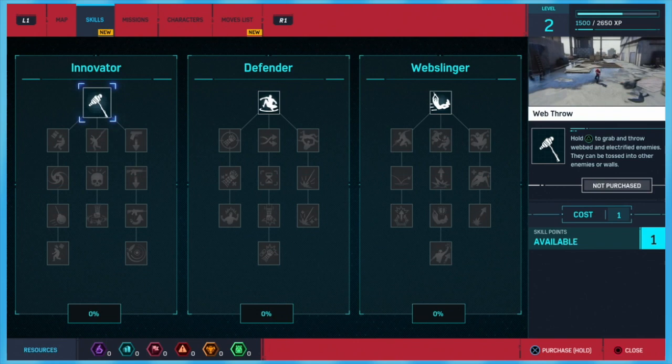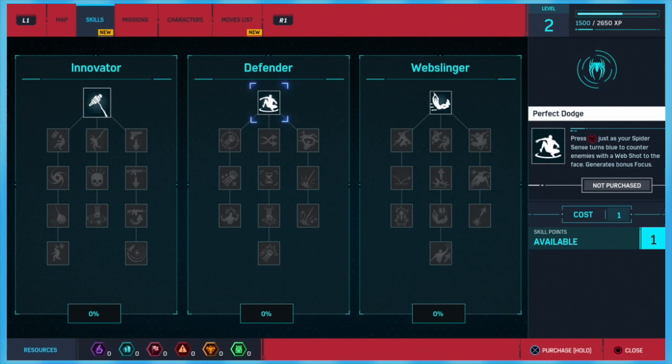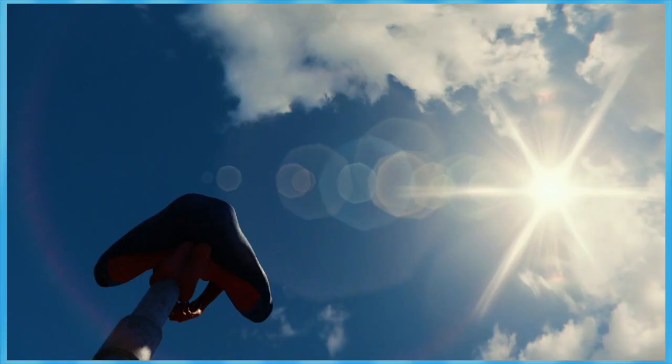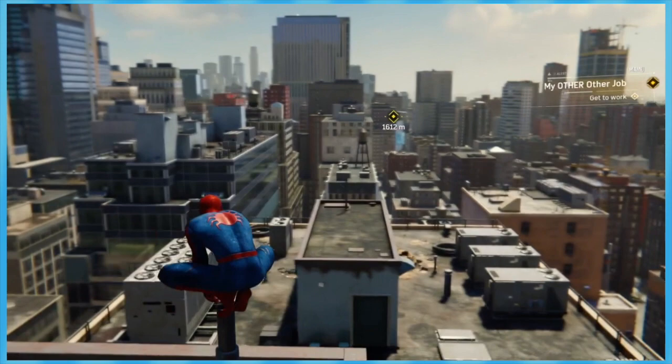I like being able to throw bad guys, that's a lot of fun. Web throw can now be viewed in the moves list. We don't have any more skill points. It's like we just get one per level. Oh, the camera's inverted — I hate that. Let me fix it.